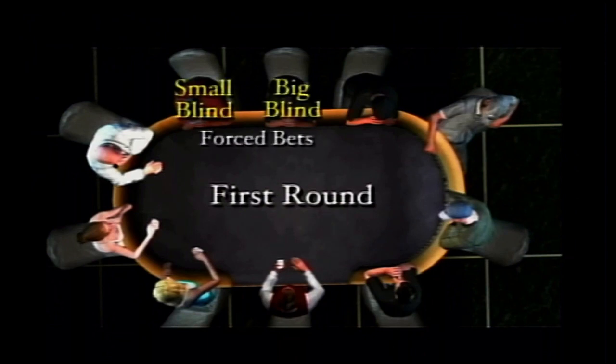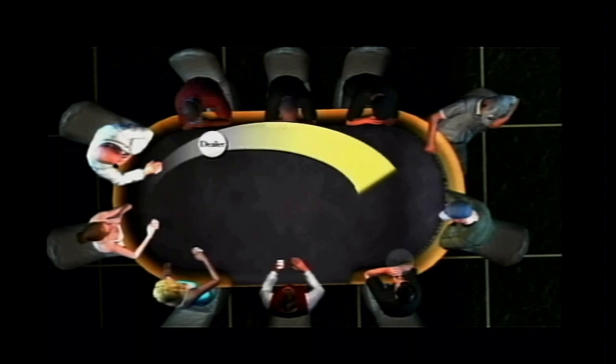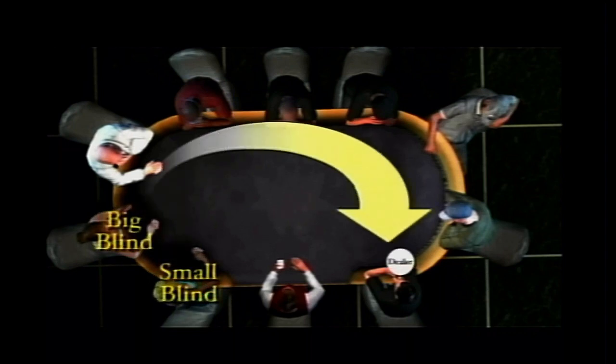Here's how the betting rounds work. In the first betting round, there are two forced bets known as blinds put up by the first two players to act after the dealer button. After each hand, the dealer button advances, and as it rotates around the table, so do the blinds. The first blind, or small blind, is half as much as the big blind.